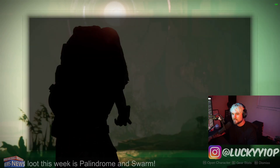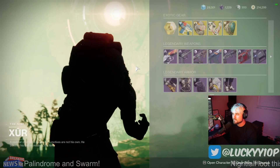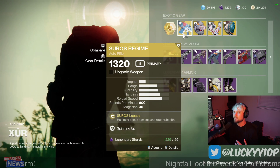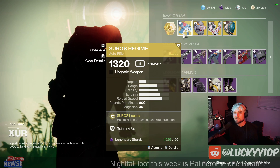Hey YouTube, I'm Luckyy and this is your weekly Xur location and loot PSA. He's in the Watcher's Grave on Nessus. The weapons he has include the Suros Regime, an exotic auto rifle. Most of you probably have this already, but it's getting a buff to its slow-fire aspect coming in December, so if you don't have it make sure to grab it and get some usage in now.